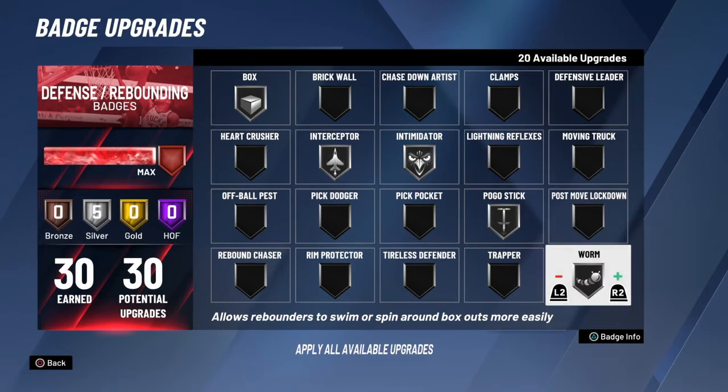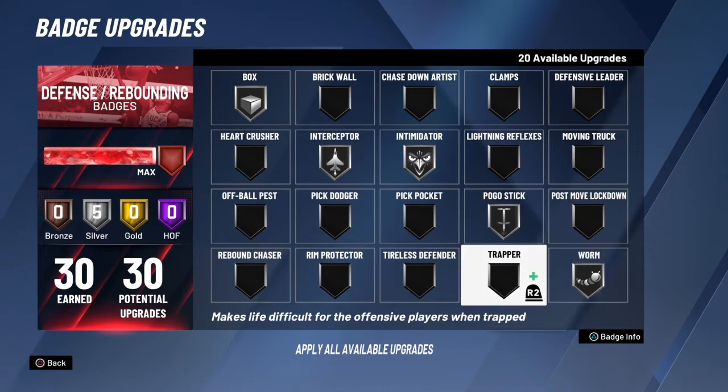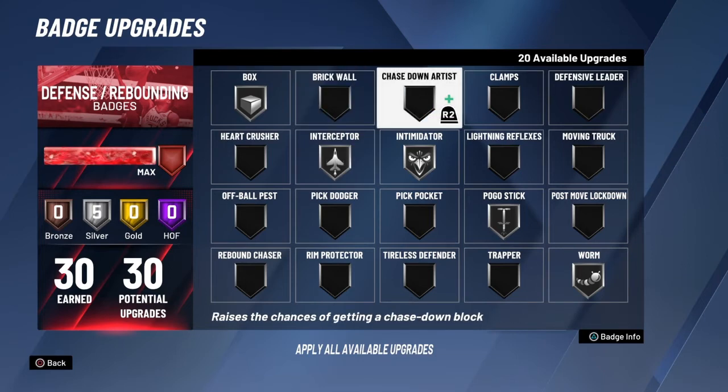The last silver badge I'm going to talk about is worm. Worm on silver does a really good job swimming out of box-outs. If your matchup has Hall of Fame box, worm isn't going to work anyway even at Hall of Fame. Hall of Fame worm gives you animations that preset you in a certain direction, which is kind of annoying and leads you to get caught up. Silver gives you the most fluidity while also being effective.